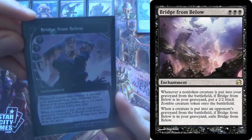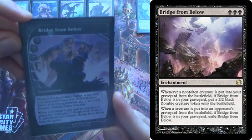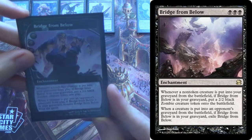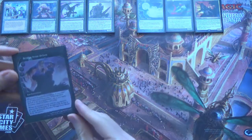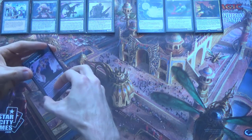This is Bridge from Below. Whenever a non-token creature is put into your graveyard from play, if Bridge from Below is in your graveyard, you get to put a 2/2 zombie out. So basically, when these guys all get sacrificed in just a second, you get to get a bunch of tokens. And those turn out to be pretty decent.